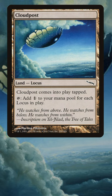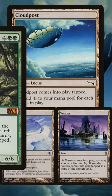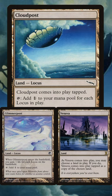At that event, Jesse Hampton combined Cloud Post with Glimmer Post — another Locus — and Vesuva, which could copy either of those posts. This, combined with other ramp, allowed the deck to power out an early Primeval Titan to get even more Cloud Post mana, before ramping into unbeatable threats like Emrakul and Ulamog.